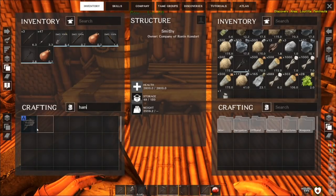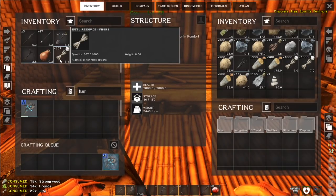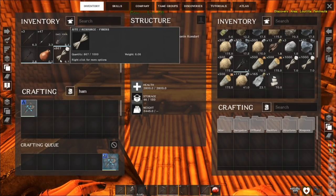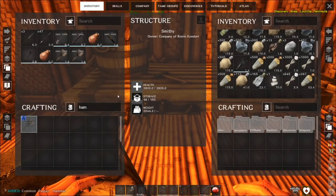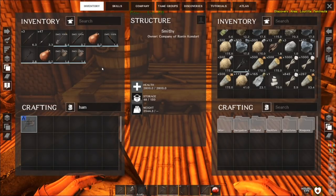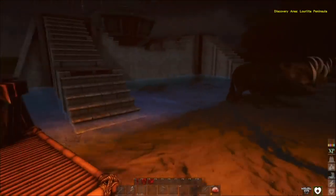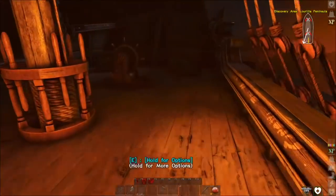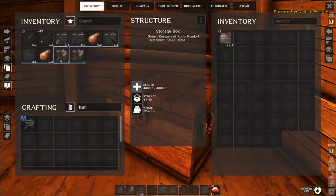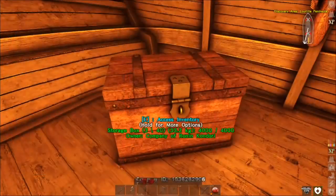We need a repair hammer - that's fiber, thatch, and wood. What do you know, we just happen to have some. Let's make two of those. And then I'm going to have to stock the ship with wood, thatch, and fiber - probably a stack of each in the chest, along with some iron. So these repair hammers we want right here by the helm, so if we have to jump off we can just grab them right here and get busy working.